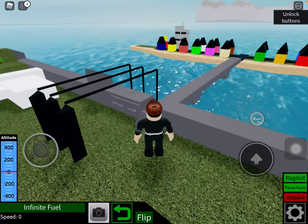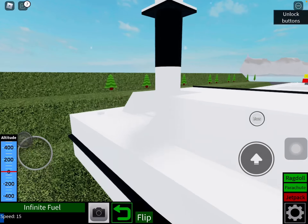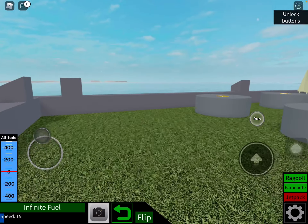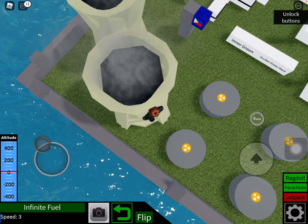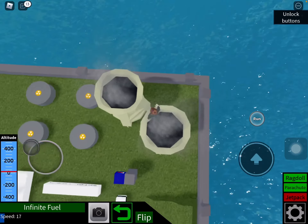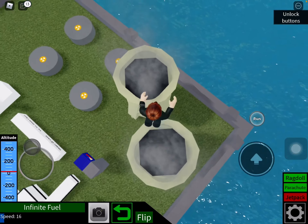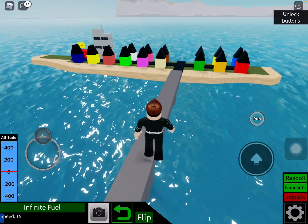Hello everyone, today I'm showcasing my power plant. Here it is — feed water pumps and the nuclear waste holders, and a cooling tower. There are two of these. The cooling towers are tutorials, but the rest is made by me. And here's the feed water consumption.